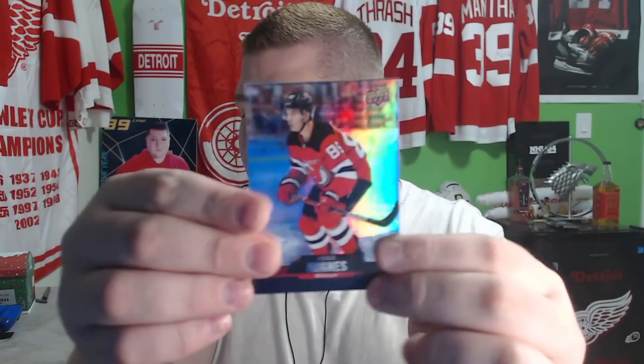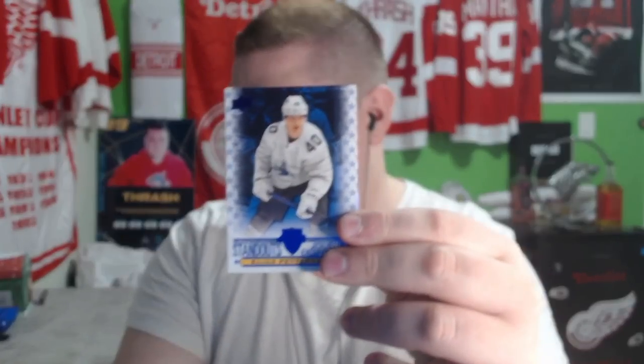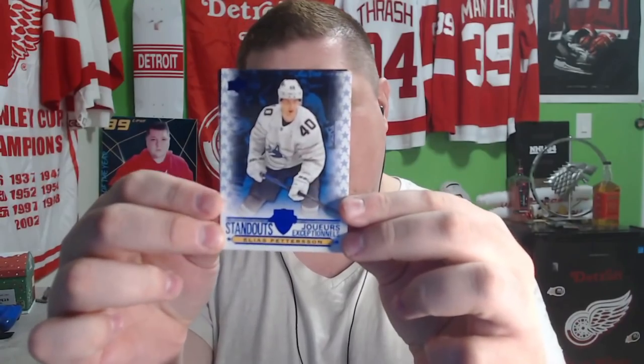Let's go one by one and see if we get something good, and hopefully build a top contending team here. We started off with Jack Hughes, Jordan Binnington — okay, we got a starting goalie — and William Carlson. Next up we've got Eric Staal, looks like an Elias Pettersson, and an Alex Ovechkin.